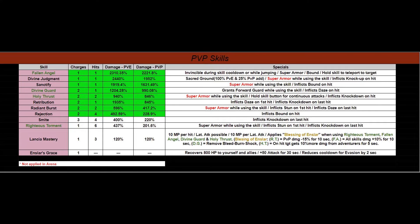You can move on to Divine Judgment and Sanctify if you want. But consider Righteous Torment — that's six hits. If they're bound on the ground and you hit them with Righteous Torment, all six are going to hit. That's 1,200+ damage. And if it inflicts stun on the first hit, you're continuing the pain for them — and it knocks down on the last hit. I'm really excited about that combination of Fallen Angel into Righteous Torment and everything else you can add to it.